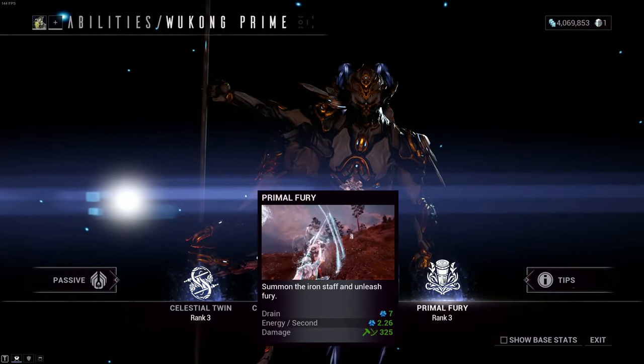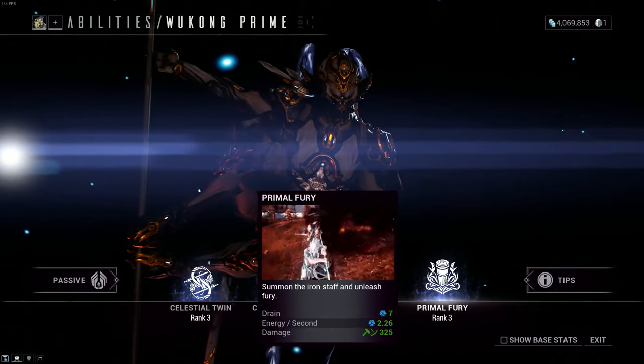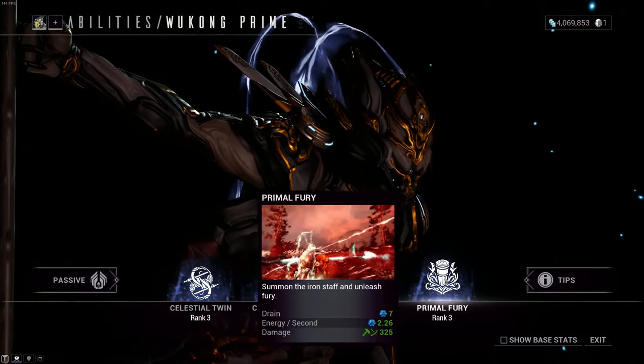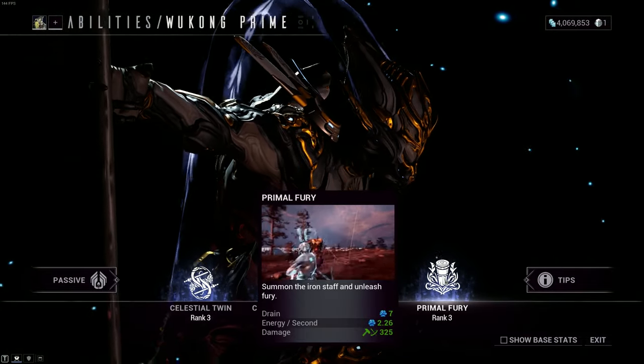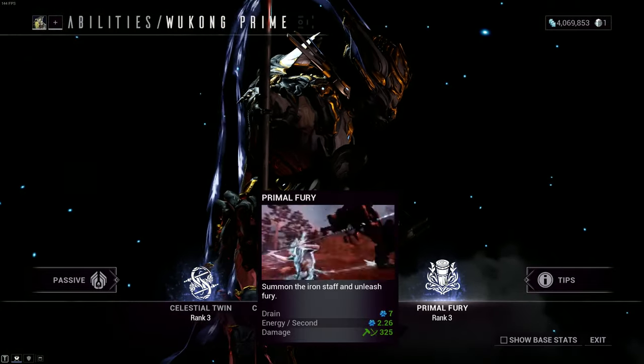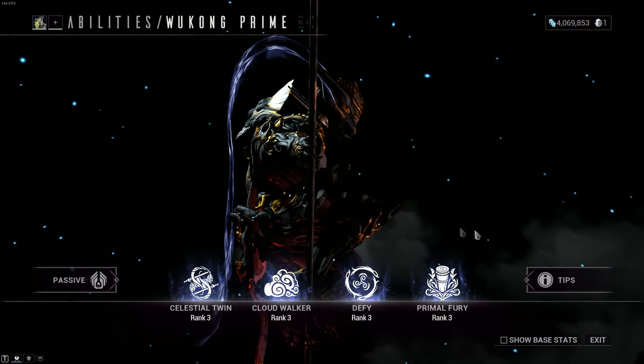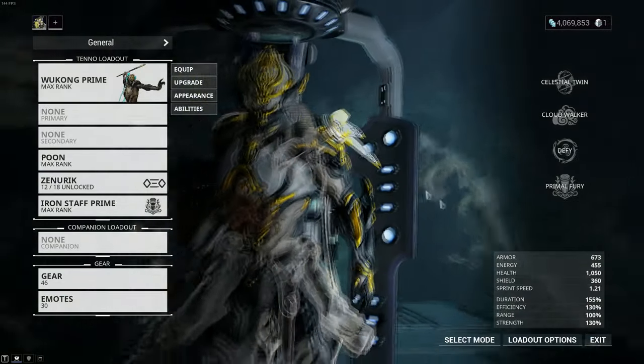Primal Fury — I don't think it's changed very much. You just have an exalted staff weapon, very, very strong. It's very self-explanatory — you just turn it on and off you go. So he's not too complicated. There's not a lot going on with him besides the fact that he looks awesome.